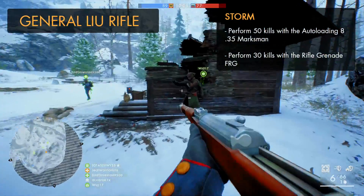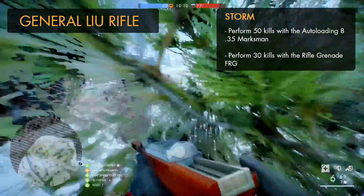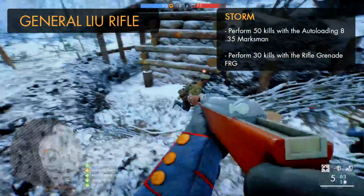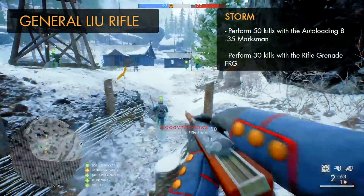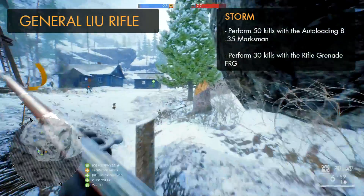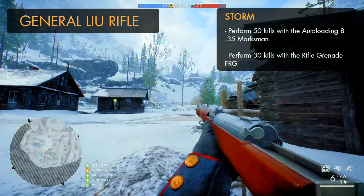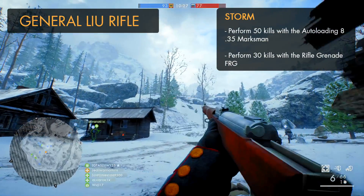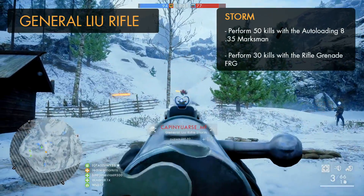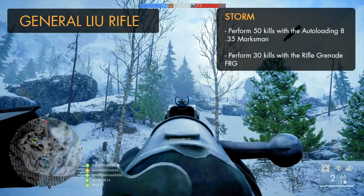The General Liu Rifle storm variant can be gained by getting 50 kills with the Autoloading 8.35 Marksman, and 30 kills with the Rifle Grenade FRG. Just like with the anti-tank kills for the SMG-08/18, rifle grenades are best used against players in enclosed environments with little room to escape — trenches and small rooms. Fort de Vaux is a great map for these kills, along with Amiens for its narrow alleyways, corridors, and buildings. Fire grenades into areas full of enemies and rooms with people inside.